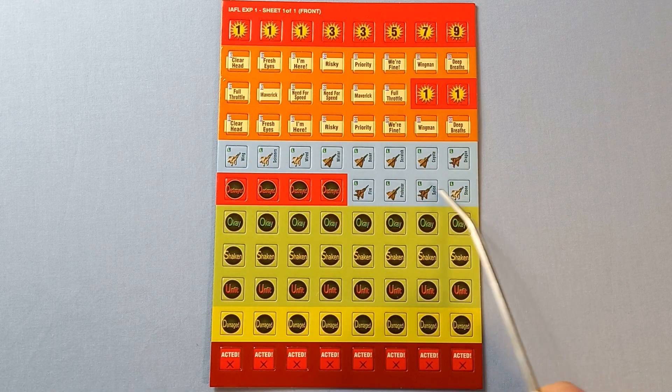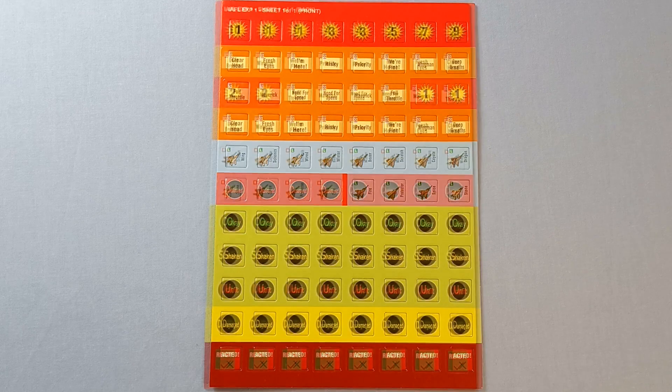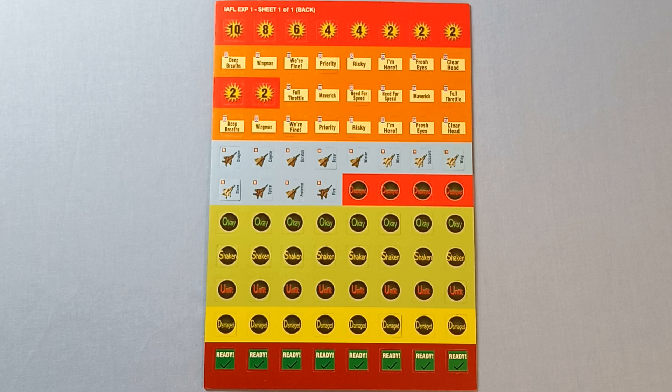Here are the new pilots. Here we've got some optional counters. The destroyed and damaged counters show the state of the aircraft, and these show the state of the pilot. These counters say 'acted' and on the other side 'ready', and they show which of your pilots have acted this turn.